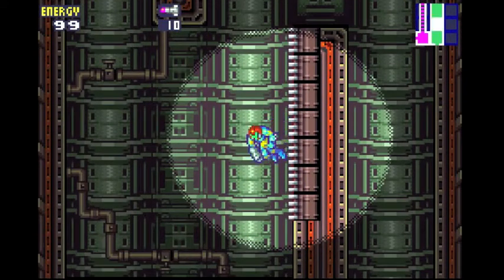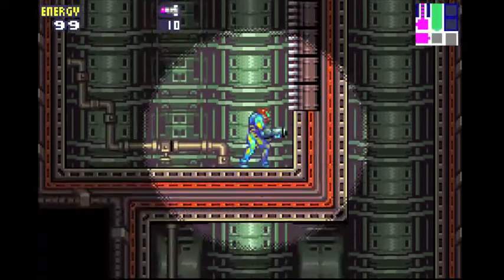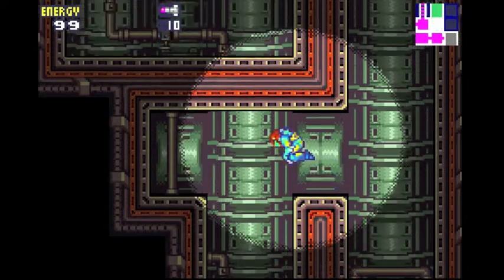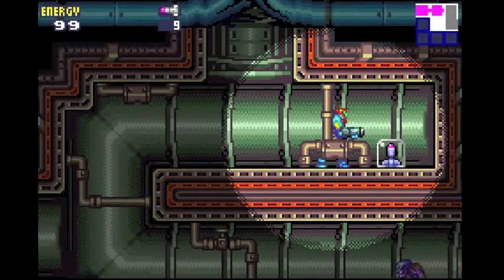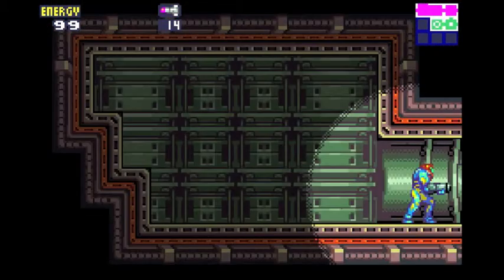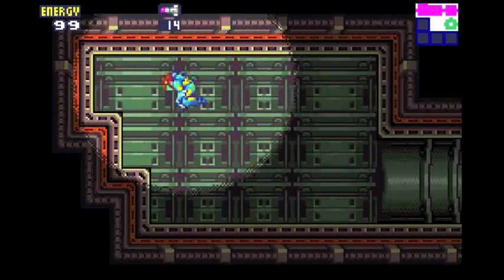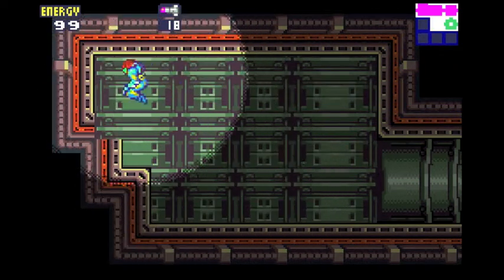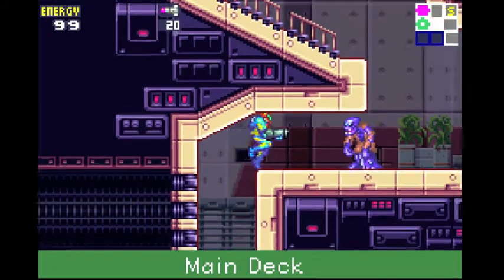These are ladders — I believe this is the first time we saw them. If you're on the wall you can move up and down and jump off. Pretty cool. So right here, this is our first missile tank — this raises our maximum missile capacity by five, a really handy thing to have. As you can see in the mini-map, there's a circle there, which means there's a hidden item. Break this block and you get another missile tank. Once it's collected, it becomes a dot — that's really helpful for finding stuff.